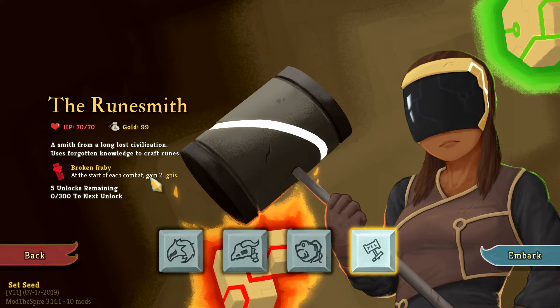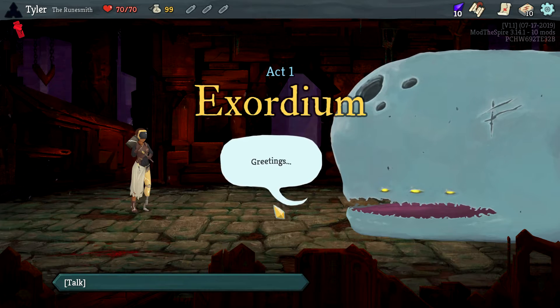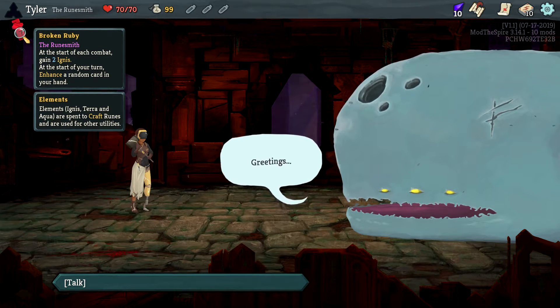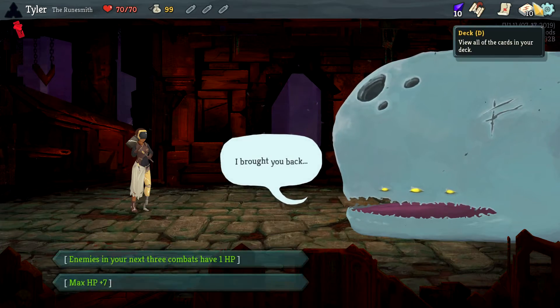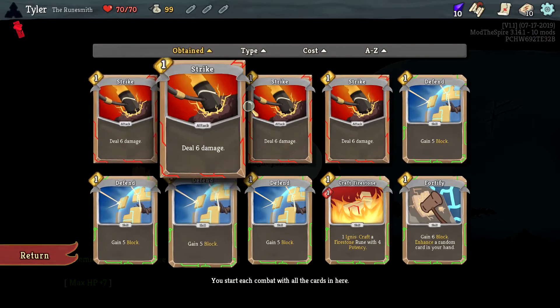So at the start of each combat gain two Ignis — 70 HP, 99 gold. She was recommended to me and this actually looks like a legit character in the game. Two Ignis at the start of your turn, enhance a random card in your hand. The elements — Ignis, Terra, and Aqua — are spent to craft runes and used for other utilities. I'm already lost and I'm ready to go. These cards also look great.